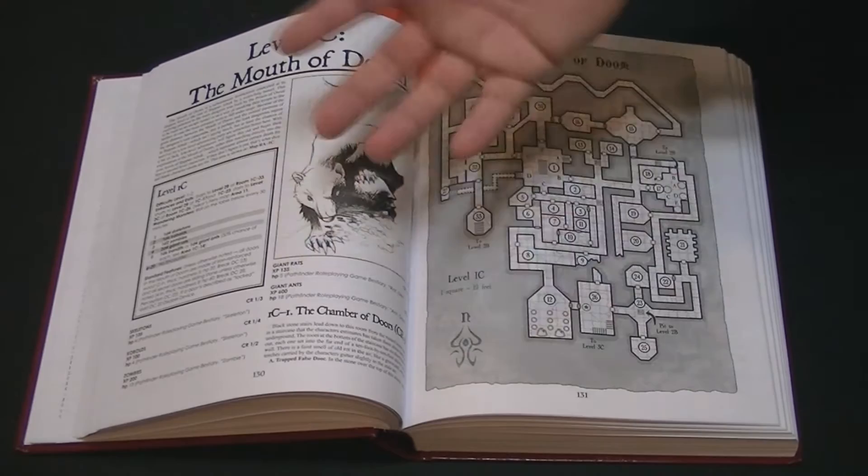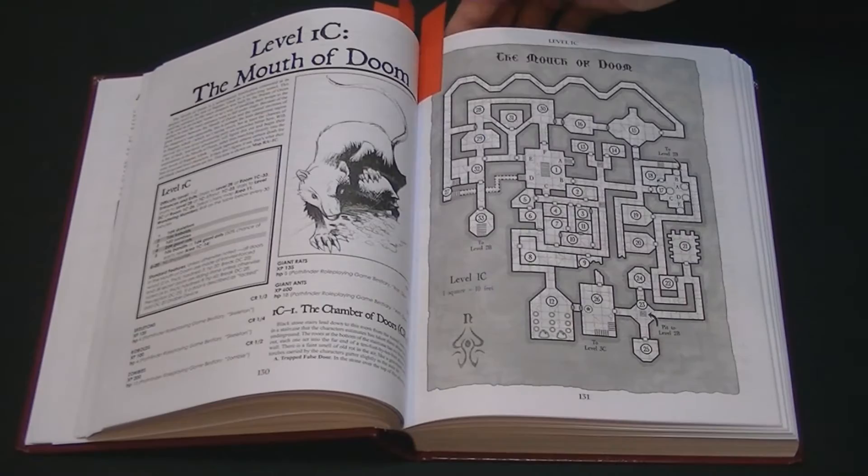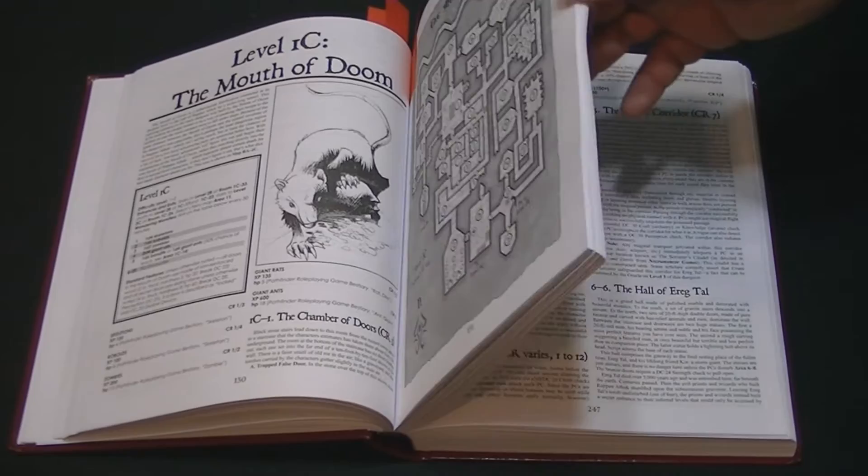The cool thing is, if you buy the book through Frog God Games, you get access to the PDF for free, and you can obviously print off the maps and things like that so you have those handy without having to flip back and forth through the book.